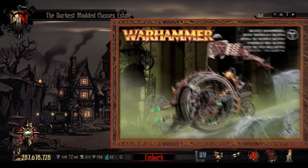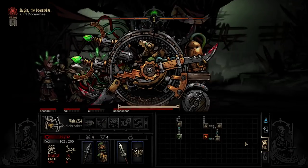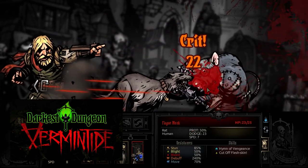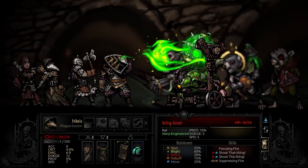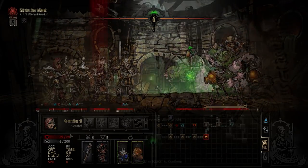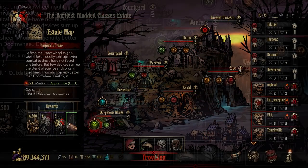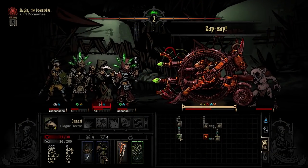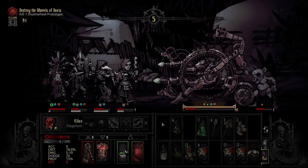Hey everybody, E5 here, and today we're taking a quick look at how to fight the Doomwheel boss in the brand new Vermintide mod for Darkest Dungeon. Vermintide is an absolutely giant mod featuring a ton of new enemies and eight unique bosses. This fight serves as a sort of introductory boss, and while it's one of the easier bosses in the mod, it has some interesting mechanics, looks and sounds pretty great, and can be tricky at a higher tier if you're not prepared.